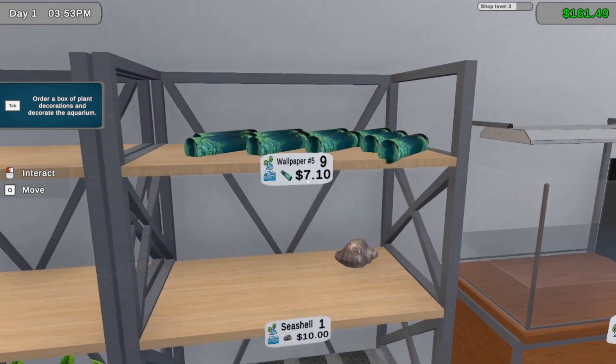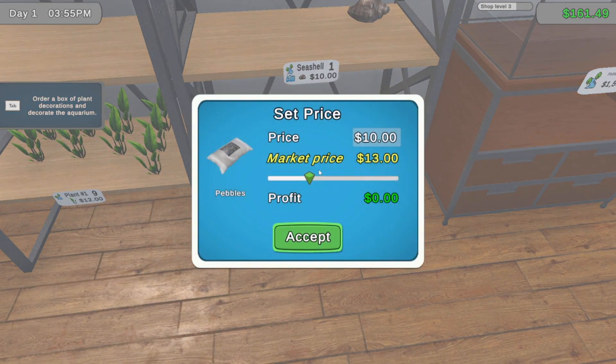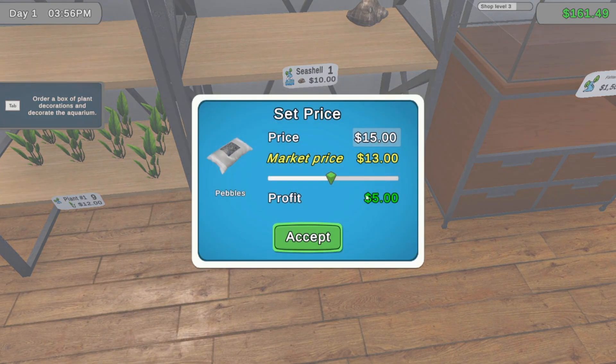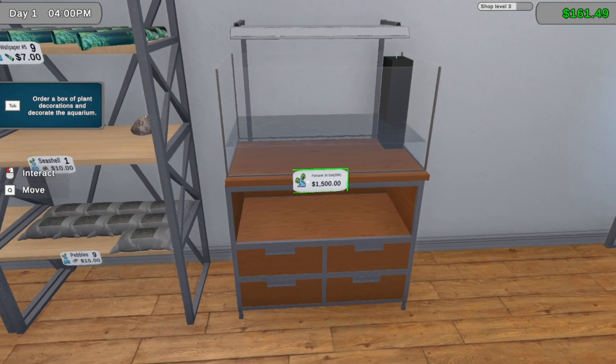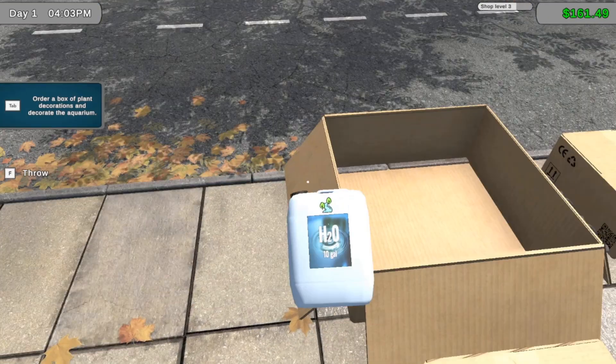Why does it automatically switch the price to like ten? You could be fifteen! Why does it switch it? Like literally automatically - no, fifteen! Eighteen - okay, so I guess I have to do it that way. Sell fish only - but how do I? I don't know, it's fine.